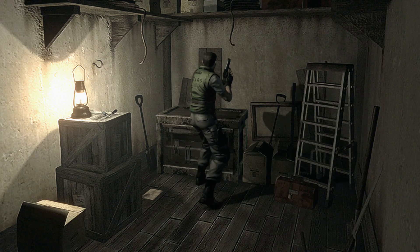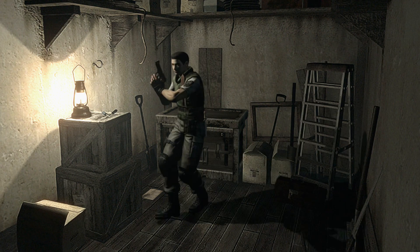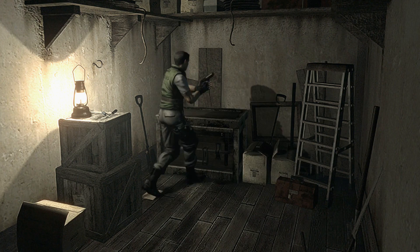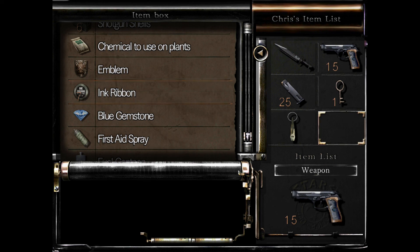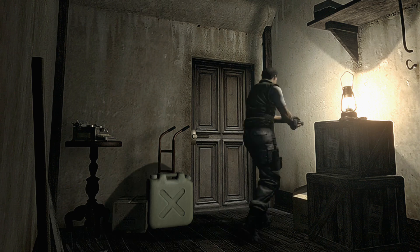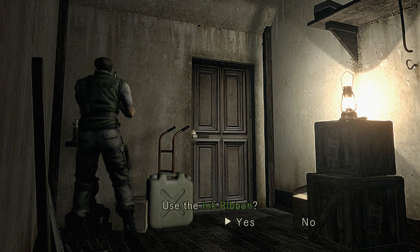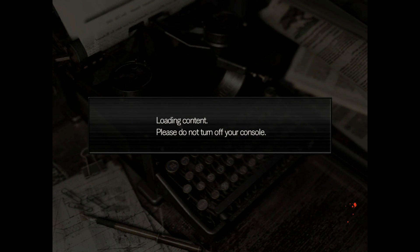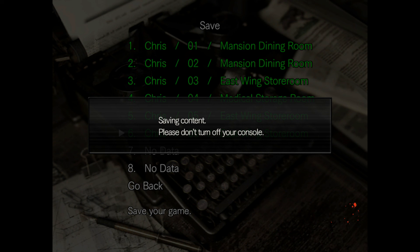I heard people doing speedruns in this game taking over an hour and a half, and I'm like, wow, that's really quick. I think I need to keep everything. Oh wait, I need to get a ribbon — that's what I got in there. Technically I could put my survival knife in there, but I don't really want to do that. I'm going to save my game, and if you guys liked the video, please like and subscribe and I'll be back with some more here very soon. Hope to have some new series coming up and hope that everybody enjoys them. Until next time.